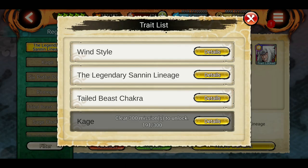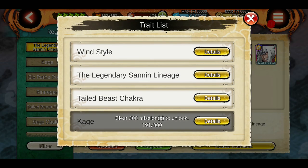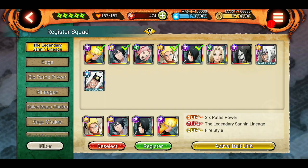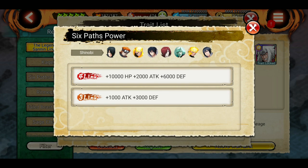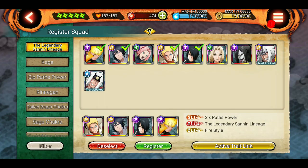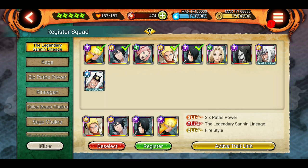If Naruto Kage had the 6-pass power trait — which he doesn't for some reason — then I would have 4-link for 6-pass power instead of 3-link. As long as links don't belong to the same trait, you can have multiple links — multiple 4-links, multiple 3-links, multiple 2-links — all in one squad.